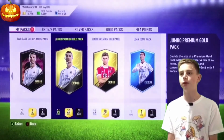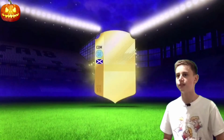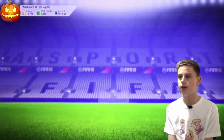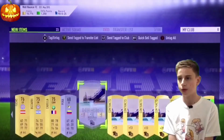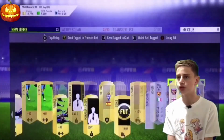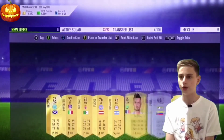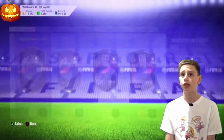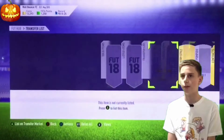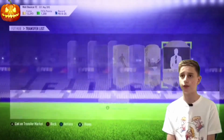Now we'll open the Monday packs. Jumbo premium gold pack - come on, get a sideboard! First pack, what's it gonna be? A rare - center defending mid from Celtic, Brown. Okay, send him to trade pile, he might be going for a couple of coins. We'll discard all that - wow, that's a lot of stuff, discarding a thousand coins worth. Send items to trade pile and everything else to the club.